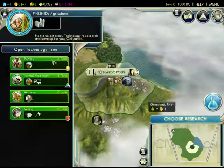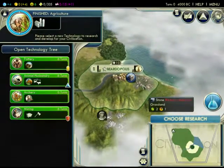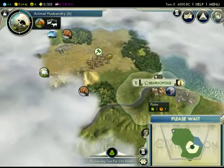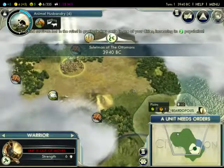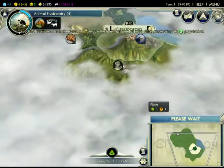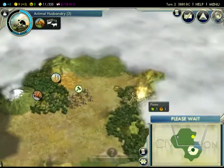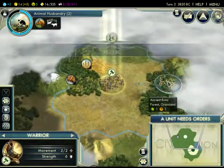Beardopolis has been founded. We're going to get a monument so we can get that fast cultural spread. We got mining — really good early on for production. I think we want to do animal husbandry so we can discover horses if they're around, and it allows us to construct a pasture, which is very good. We found Mount Fuji and got some bonus population. Got some lovely spices around. I'll explore south once I get a scout, and I'll send these guys forward. Found another ruin — these ruins are so good early on because they can get you free techs.